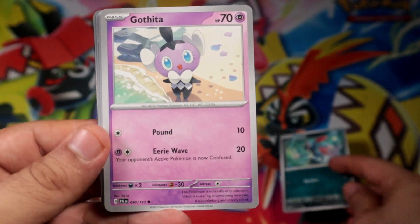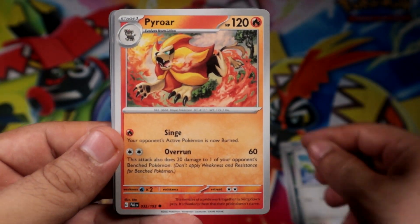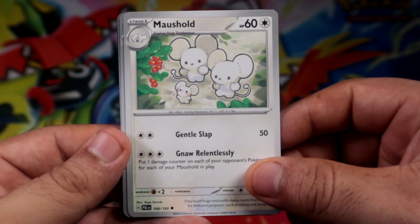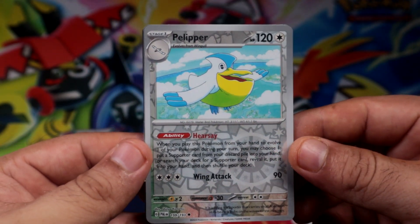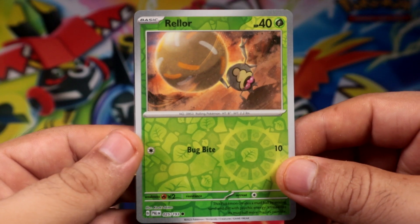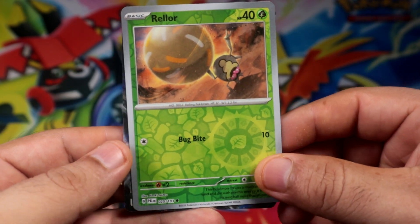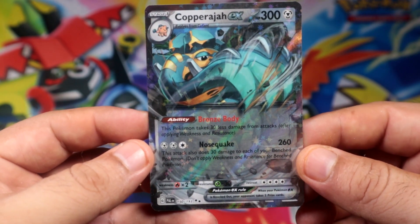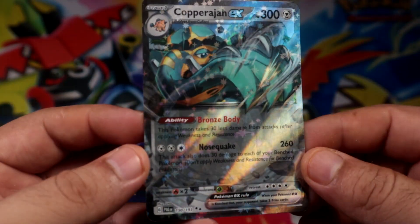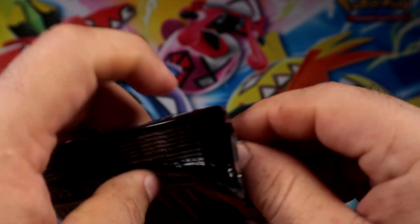We have Sneasel, Gotita, Mischief, Pyro, Floregato, Meshold. We have a Plippard Reversed, we have a Reelord Reversed, we have an Energy. We did pull something - we have a Copperajah EX. All right, not bad. Here we go, let's keep going.